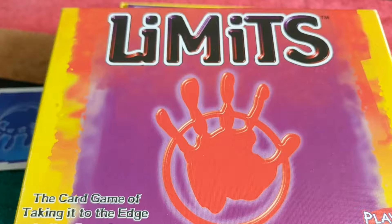Hello and welcome back. Today we're going to go through an Uwe Rosenberg game called Limits. Uwe Rosenberg is probably more famous for things like Agricola and Caverna, and more recently A Feast for Odin and all those big games. But this is a small game that he created a few years ago.